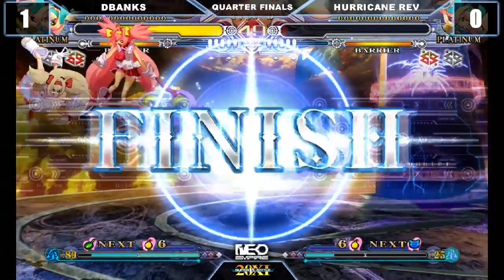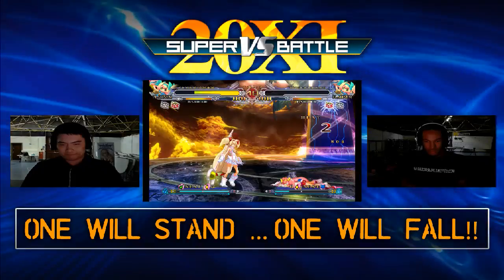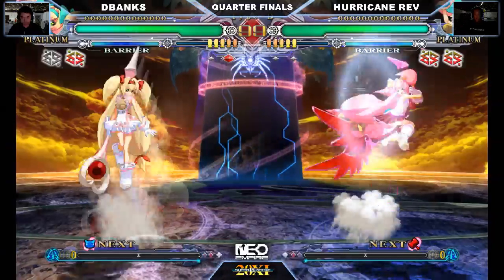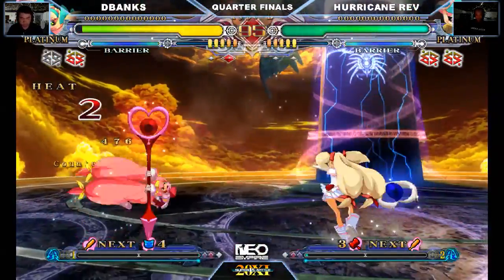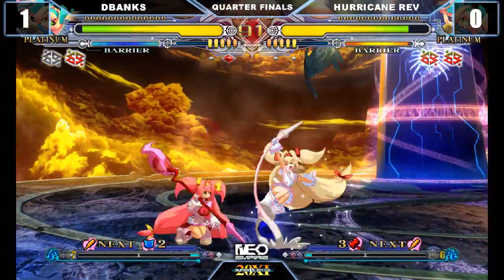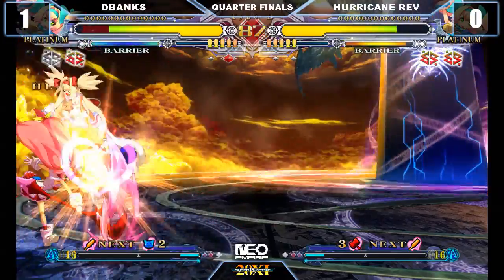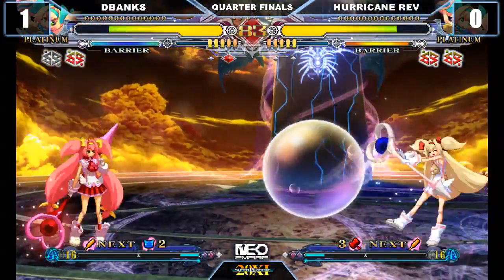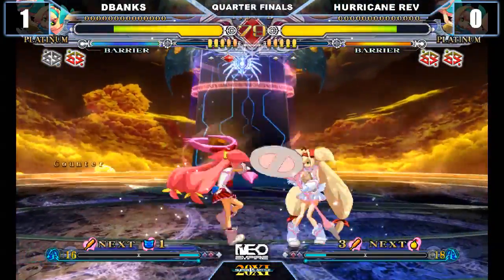Rev off to pressure. Very good — next point to D-Blanks. Both players on two bursts. Here we go — exactly the same thing. That cat hammer zoning. D-Blanks a very, very good reaction player, using his normal zone really well and counter-protecting at the right time. Hurricane Rev a bit more aggressive, tends to go for more random things but it does work in his favour a lot of the time.